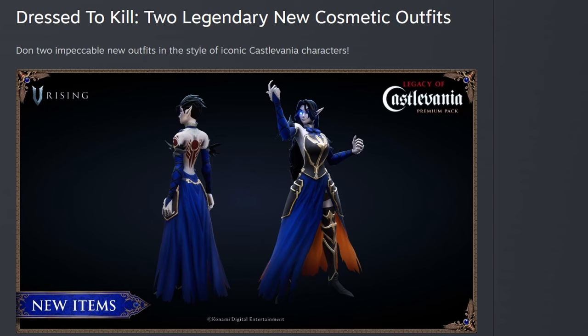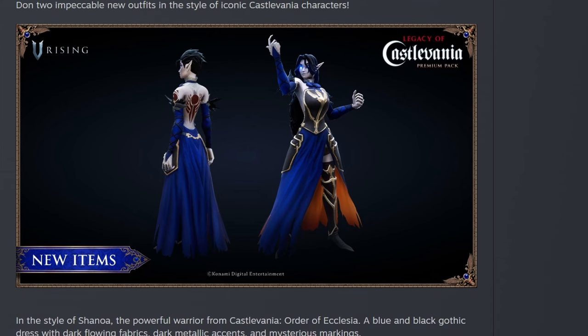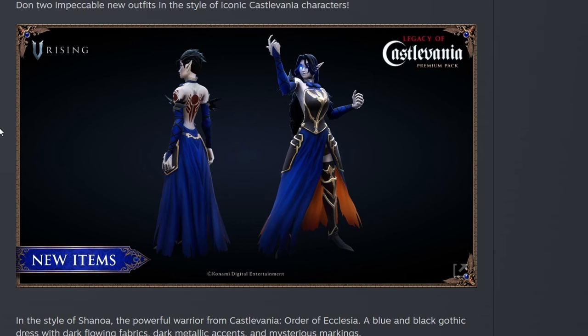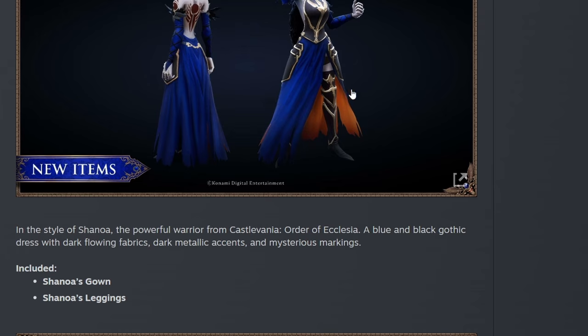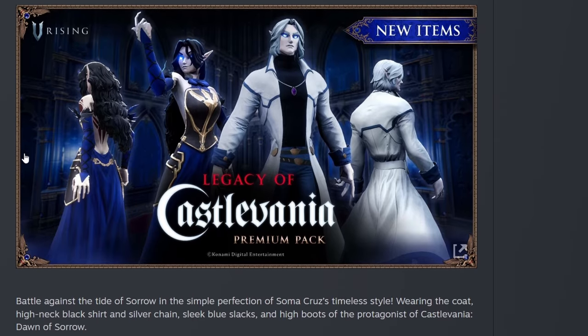Dressed to kill — two legendary new cosmetic outfits. Dawn two impeccable new outfits in the style of iconic Castlevania characters. In the style of Shanoa, the powerful warrior from Castlevania: Order of Ecclesia — please tell me I said that right — a blue and black gothic dress with dark flowing fabrics, dark metallic accents, and mysterious markings. Looks like we got some back tattoos here, that's really cool. What's included is Shanoa's gown and Shanoa's leggings — looks like the leggings kind of go through as entire feet pieces, so they just broke it up into two pieces.